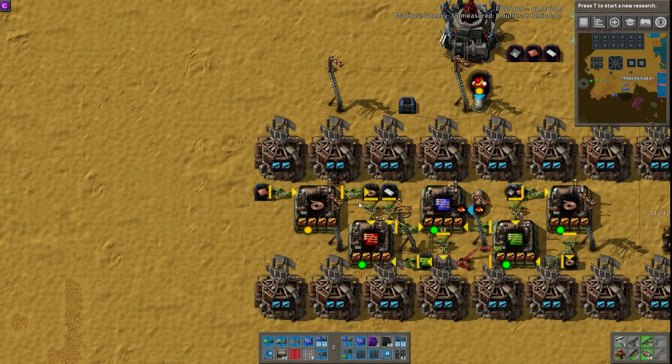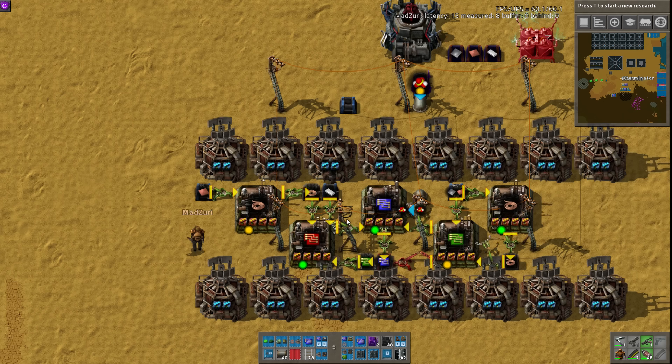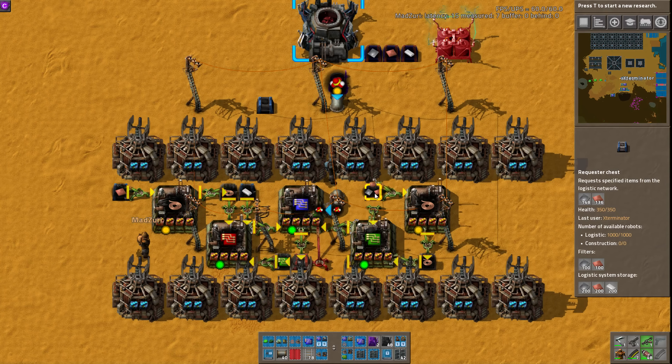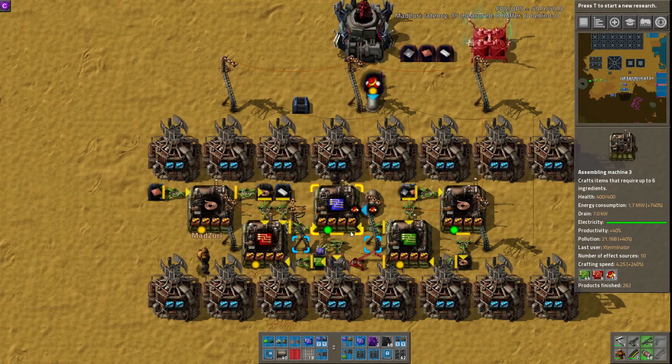So it requests in copper, makes the cable, and direct inserts into reds here through the box. And then the reds are directly inserted to the blues, and it requests iron for the green circuits and copper for more cable. And then that's inserted directly in.